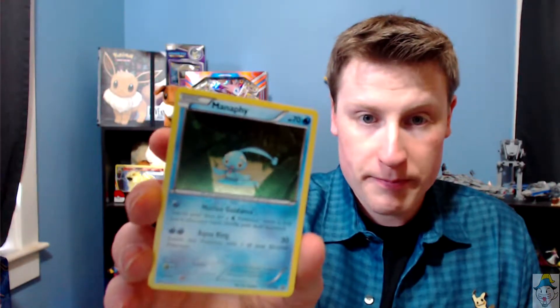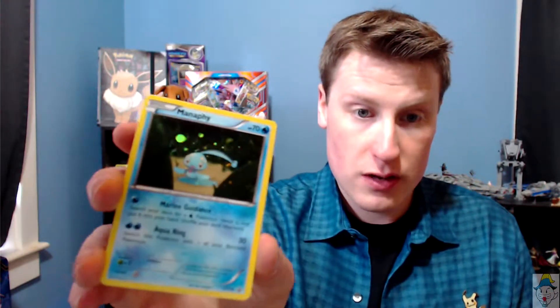And we have ourselves an Arceus — very cool. I found the 7th! The 7th was hiding behind a booster, and it is a Menifee. Sorry, my bad. Very cool looking.